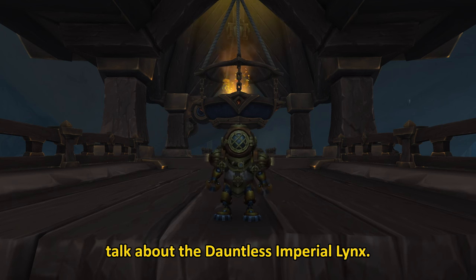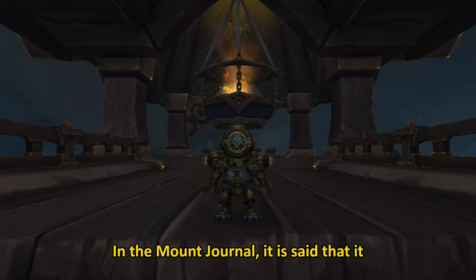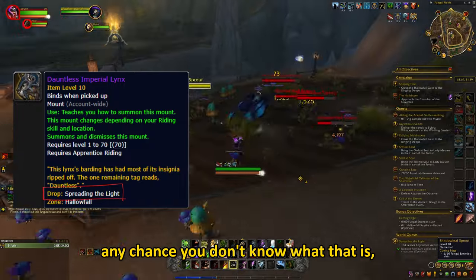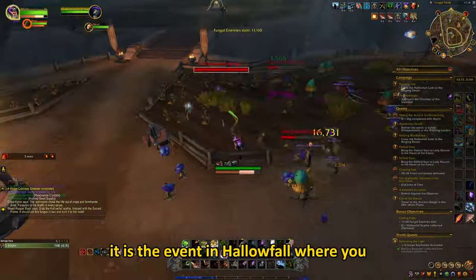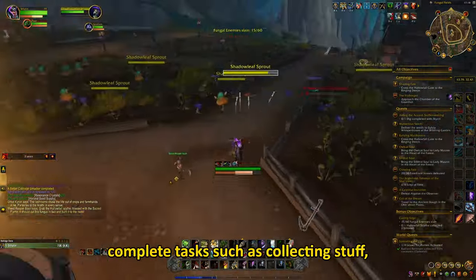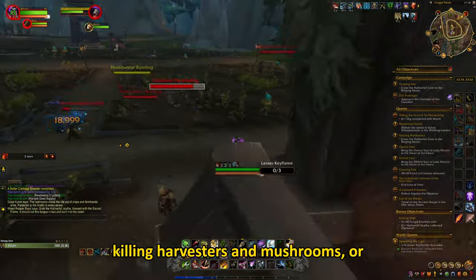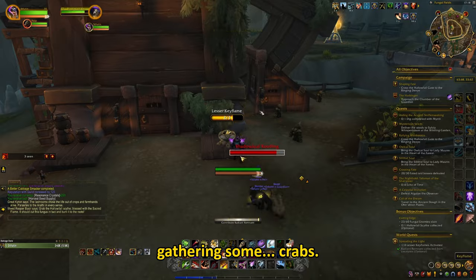Let us talk about the Dauntless Imperial Lynx. In the Mount Journal it is said that it drops from Spreading the Light. If by any chance you don't know what that is, it is the event in Hallowfall where you complete tasks such as collecting stuff, killing harvesters and mushrooms, or gathering some crabs.